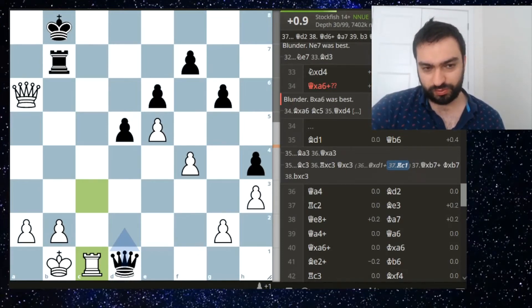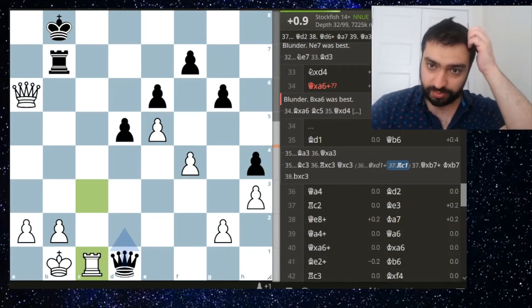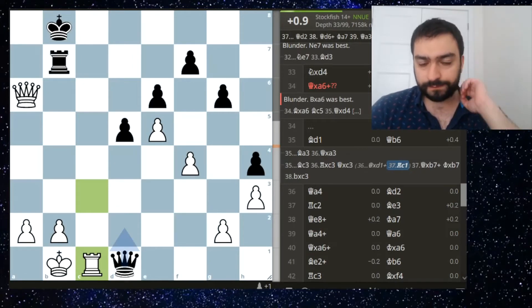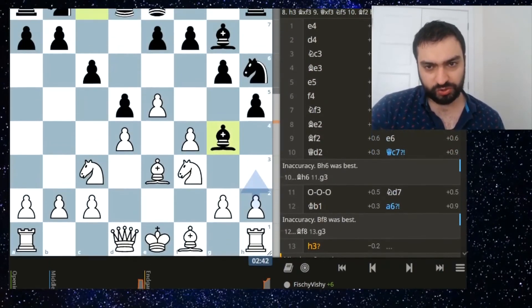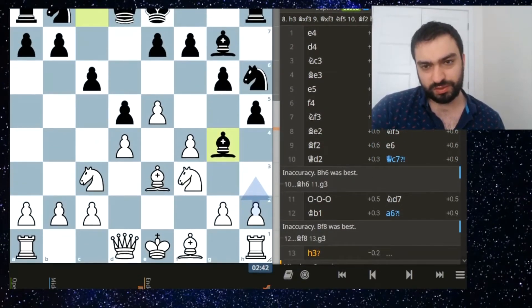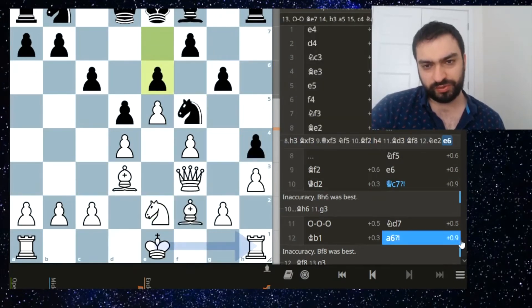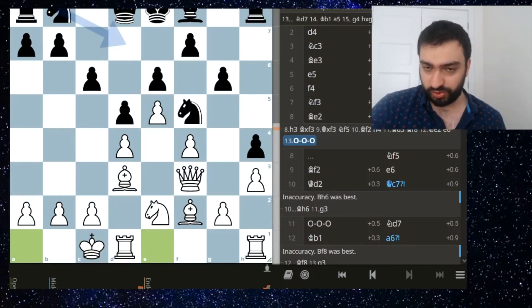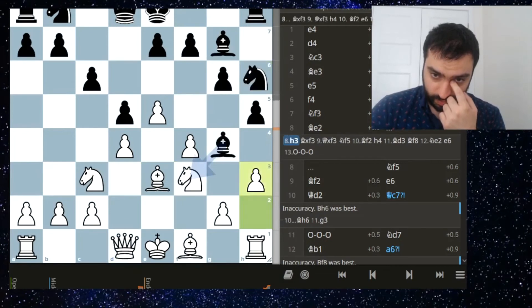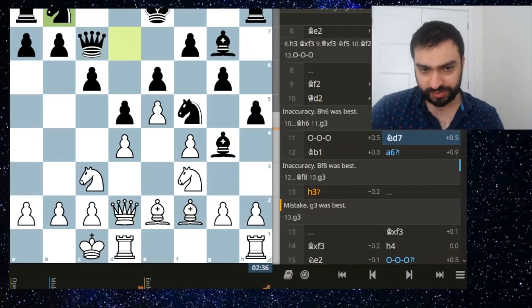Only 0.6? That's insane. Okay queen d2 - they have some pressure, I can accept that. Let's see if there was anything else. In the opening I usually play well against the Grunfeld. The queen has to be on f3 maybe, or castle short - no, I like castling long. The engine doesn't seem to like it a lot, but bishop f2 - I've played this system for a while.